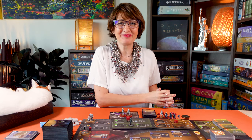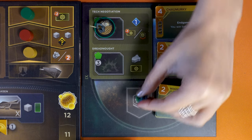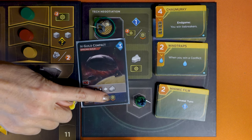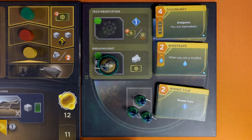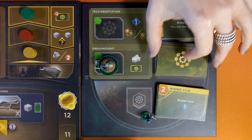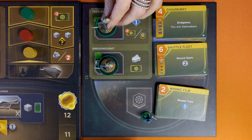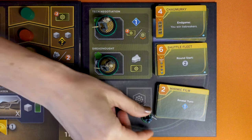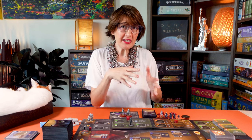Tech navigation is another way to reduce the cost of the tech tile. Each time you see this icon on a board space or a card, you may take one of your troops from your supply and place it as a negotiator on the X board. Later, when you use the acquired tech icon, you may return any number of your negotiators from the X board to your supply to get a discount of one for each troop returned. You may also combine this with a tech discount. Tech tiles offer a variety of abilities that work throughout the game.